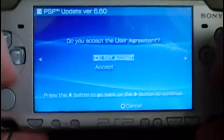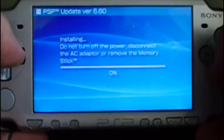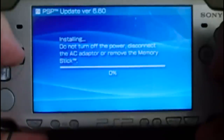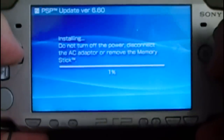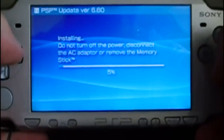Next, accept the Agreement — press X. The procedure has started and due to this procedure, it could last a little bit. I'm going to fast forward the video to save space and time.